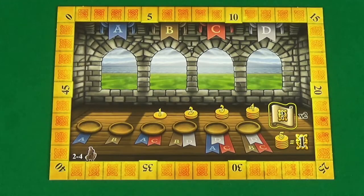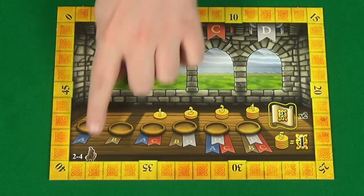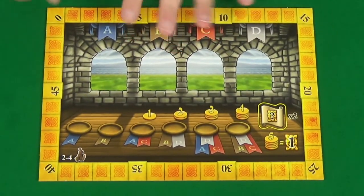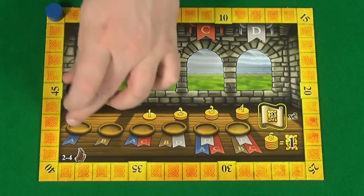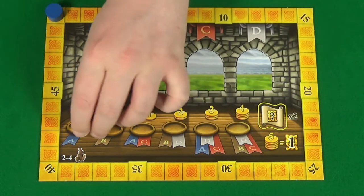Each player's score token will then be placed on the zero space of the main game board, which you'll set out in the middle of the table. The side of the board you're using will depend on the number of players, and you can see which one you should be using by this little number here in the bottom left corner. Next, place the round marker on the first round space, which are these little kind of discs along here.